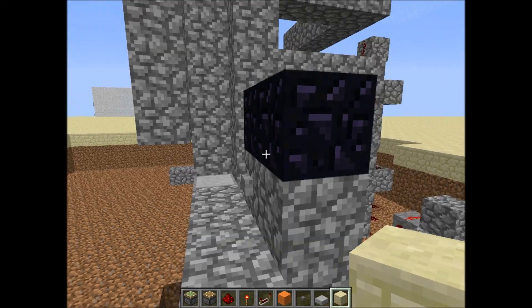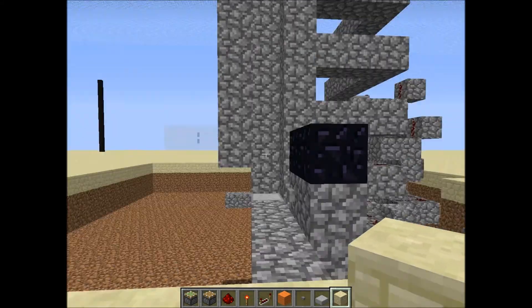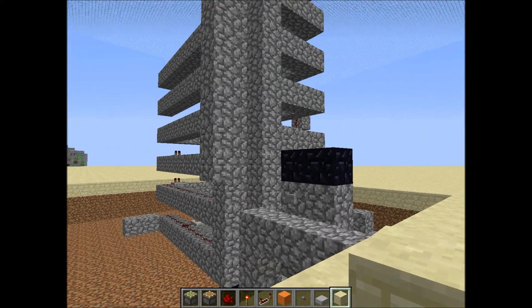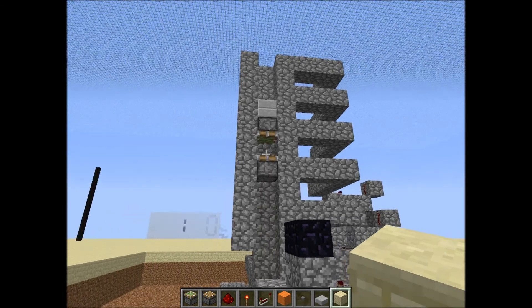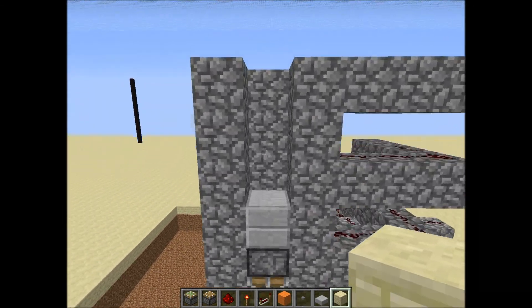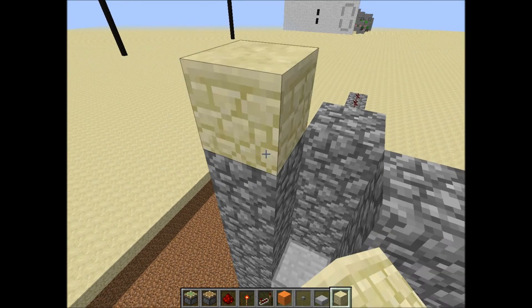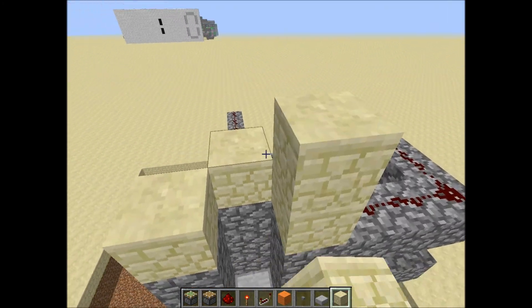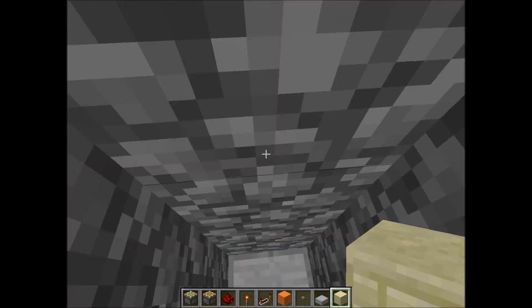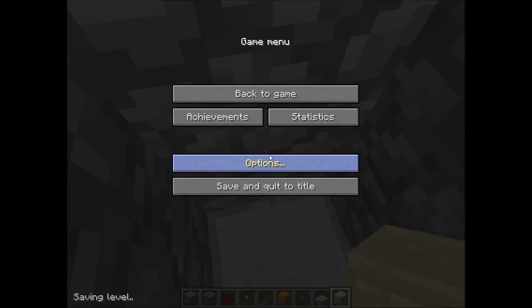Hey there Minecraft, this is Craftacious Miner and this is part two of my elevator video. Before you can create the down portion of your elevator you must send it to the top. I'm going to start using sandstone because I don't have cobblestone in my inventory anymore.